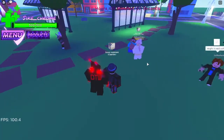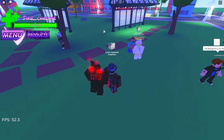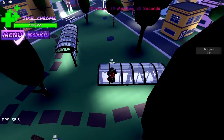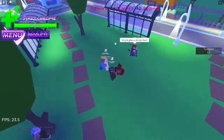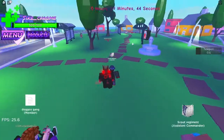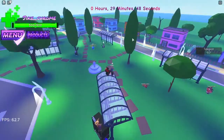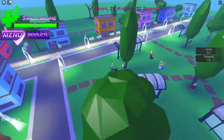The next ability is Teleport. Aim your mouse somewhere in the nearby 40-50 studs area and press the C key to teleport there. The great thing about it is that it has only a three second cooldown, so I can teleport around quite a bit — even moving really far all the way over there.